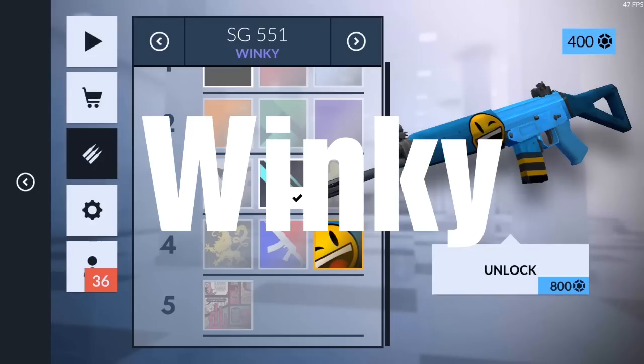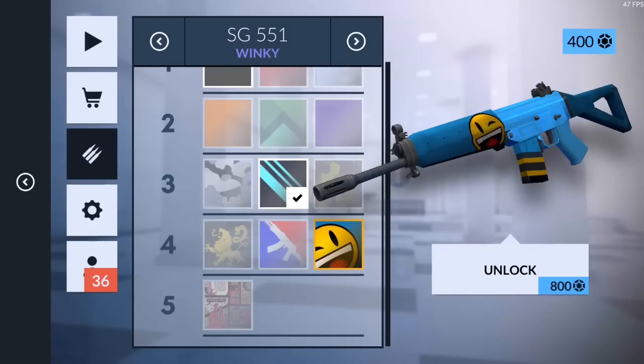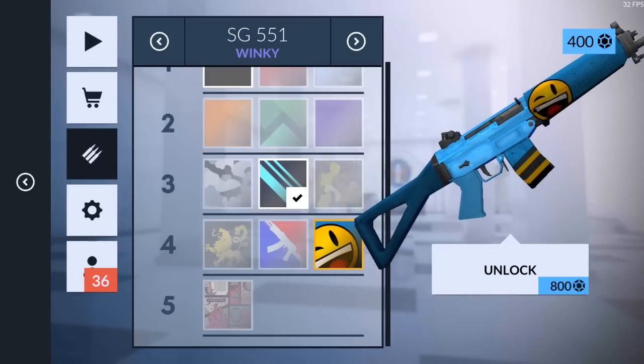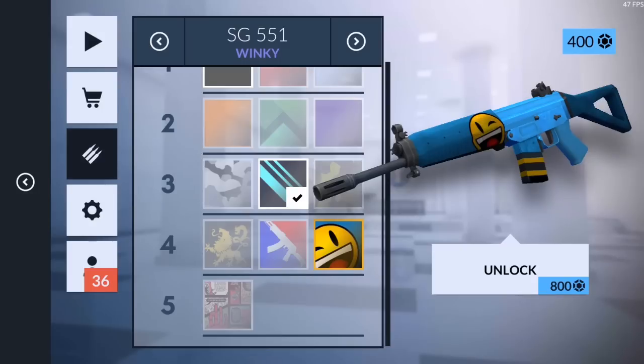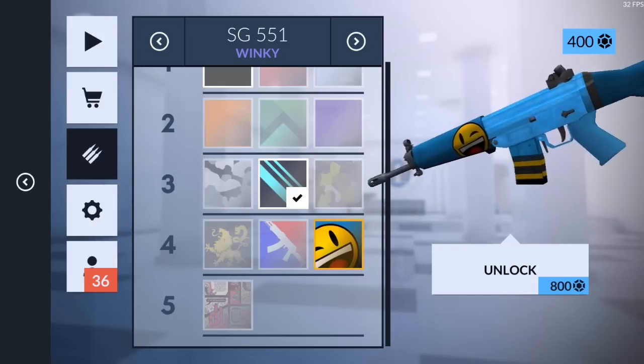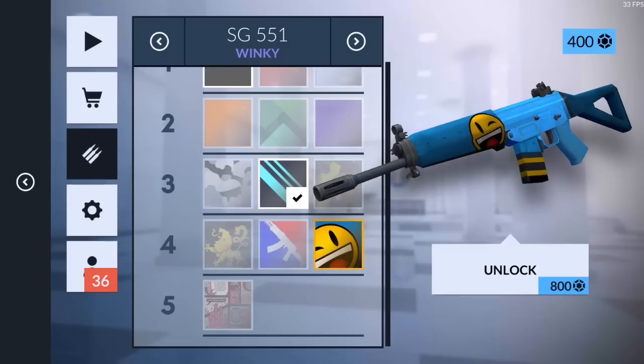Number four is the Tier Four Wink Winky. I like this gun because of the face it has on there. It's perfect that it's on the SG because you know how people hate the SG a lot — it looks really nice on there, it looks funny.